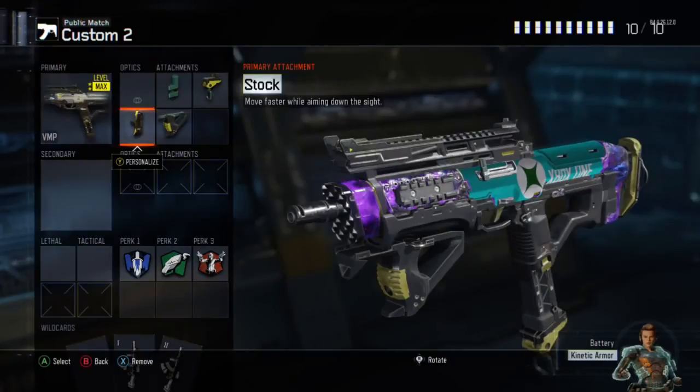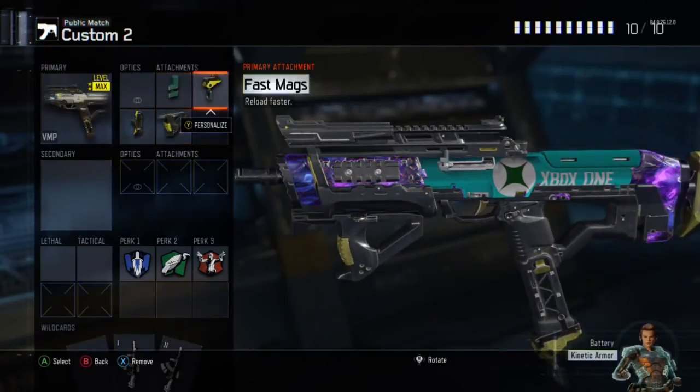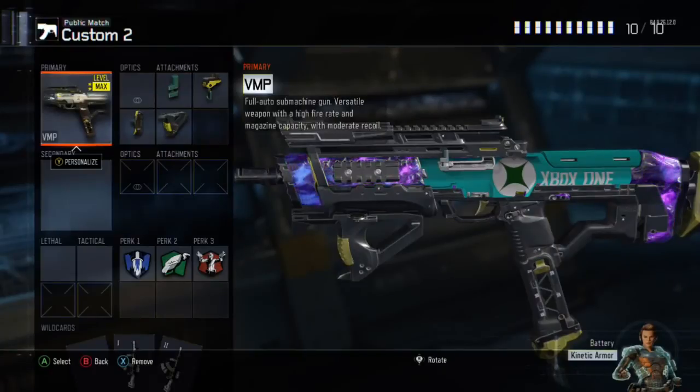For perk 3 you want Gung-Ho. Now, dark matter and Xbox One camo look nice together, so if you can unlock the Xbox One camo and if you grind for dark matter, I'd go ahead with that.